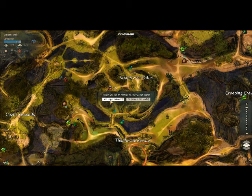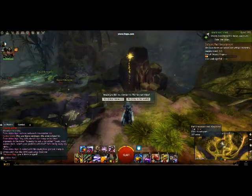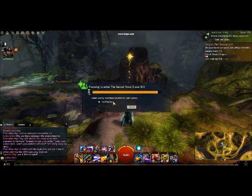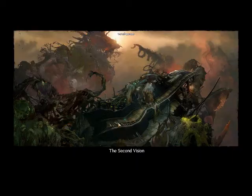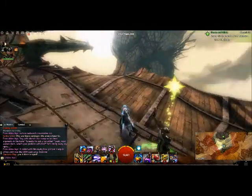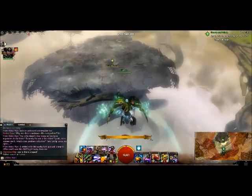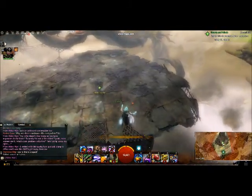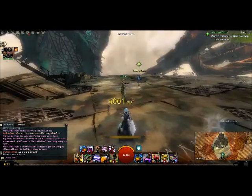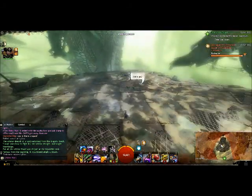So it's right here at the Pact Camp waypoint in the very center. Just go to the Pact and Catman waypoint. All right, here we go. Out here for combat. So now we get to fight Traherne. Let's go.